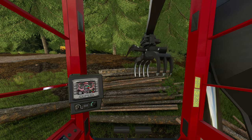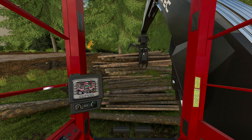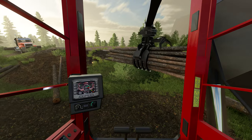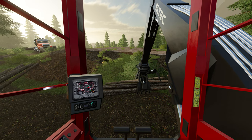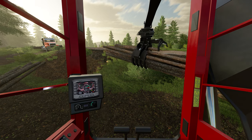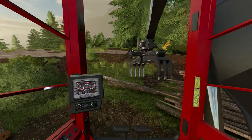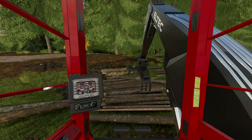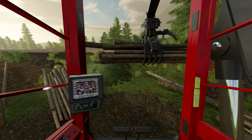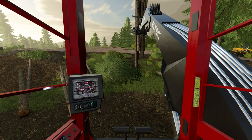By having that effect, it makes the grapple pick up logs way smoother and holds them way better. In this pile I have here, if you pick up a decent pile of logs, it holds them really smoothly. Also when you're dropping and unloading them, the grapple opens a lot slower and closes a lot slower on the ground, so it doesn't have any of that springy, launchy effect. You'll notice when grabbing logs of different sizes how they nicely roll up into the grapple — just like they do in real life.